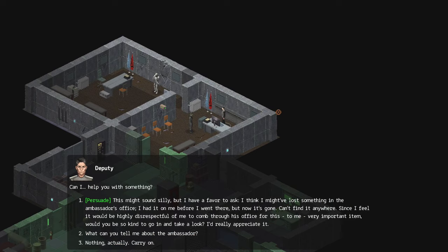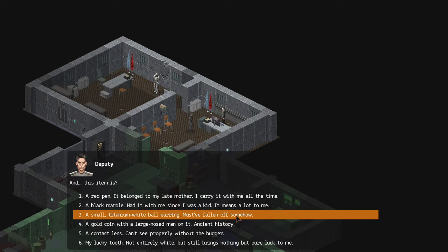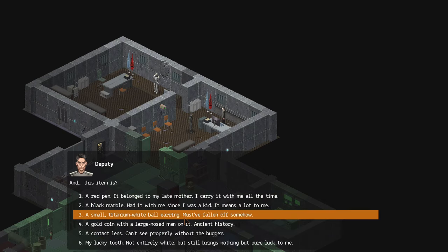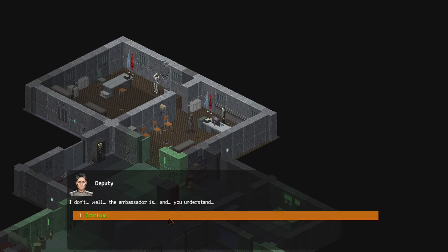Can I help you with something? This might sound silly, but I have a favor to ask. I think I've lost something in the ambassador's office — I had it on me before I went there, but it's gone. Can't find it anywhere. Since I feel it would be highly disrespectful of me to go through his office for this very important item, would you be so kind to go in and take a look? It's a black marble. I had it since I was a kid, it means a lot to me. He makes a brief pause. Okay, I'll take a look — please wait here. Oh, thank you very much, I'll wait for you.